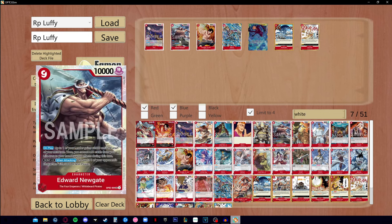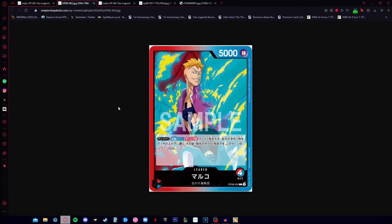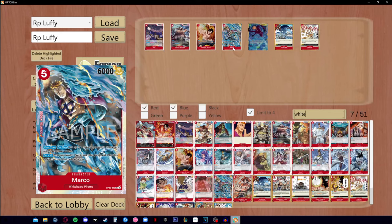This is one of the most insane plays a leader can do — essentially a 19-dawn play. Just explaining it feels overpowered. The nine-cost Sanji was around 10 to 11 euros on Cardmarket, but after Marco was officially shown the price has spiked to almost 30 to 35 euros — about four times the original price. The alt-art version is even more insane. Whitebeard and Marco have also gone up in price, and I'm really excited for the deck.